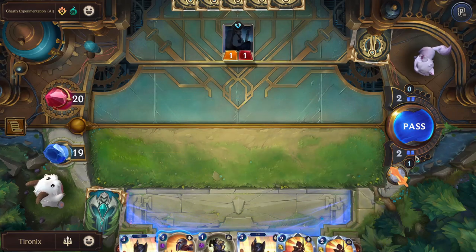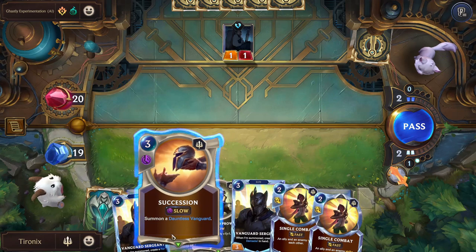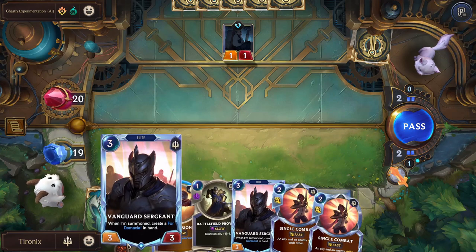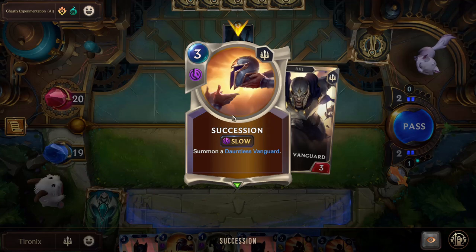It's now round two - we got two mana. Every single round you get one more mana. Any mana you didn't use in the last round is converted into spell mana, up to three - that's what these three little circles are for. This mana you can't use to play units, but you can use it to play spells.